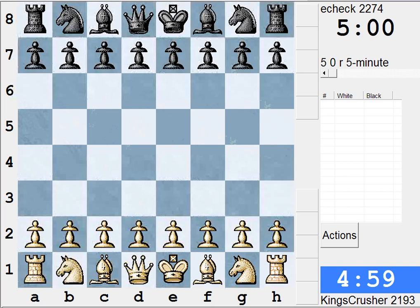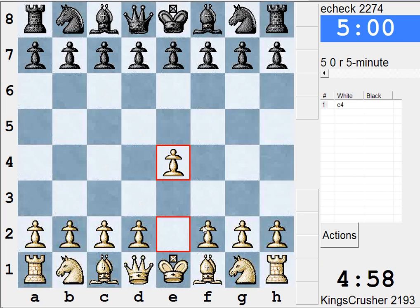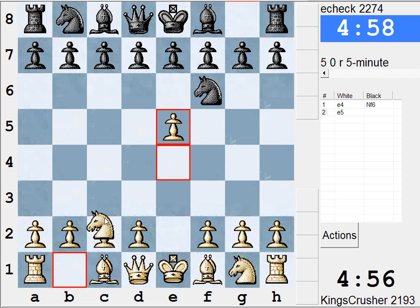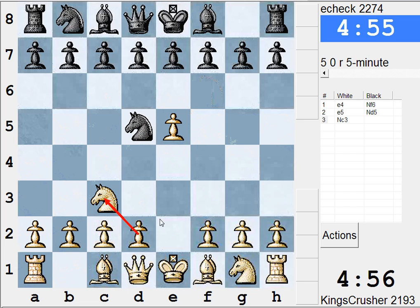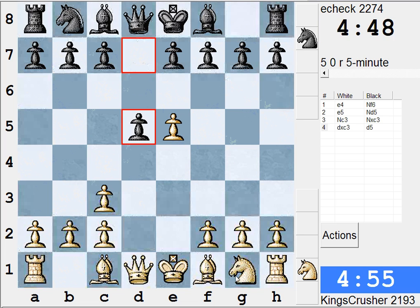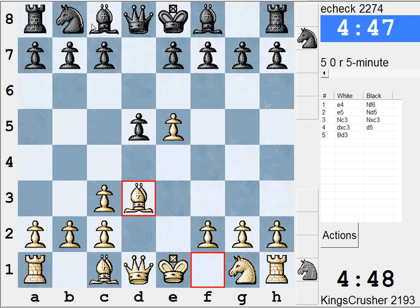E-check 2274, trying the Nc3 line to get pressure on the kingside early and castle queenside. It's the Natalia Bobanina plan. I don't want the pin particularly, so what about Bd3 to wait and see where the bishop's going.